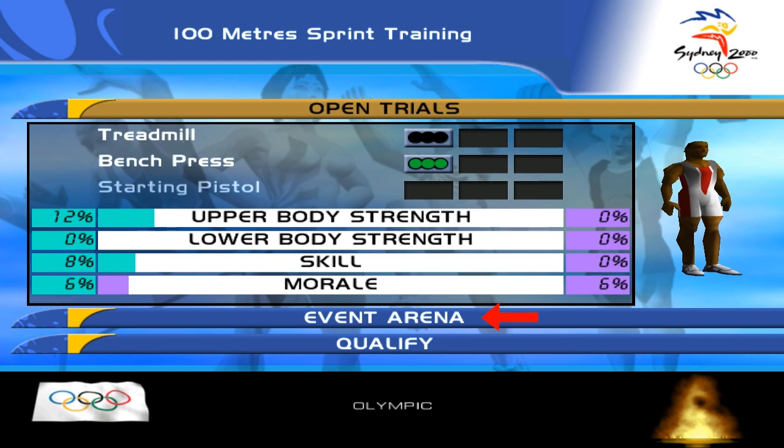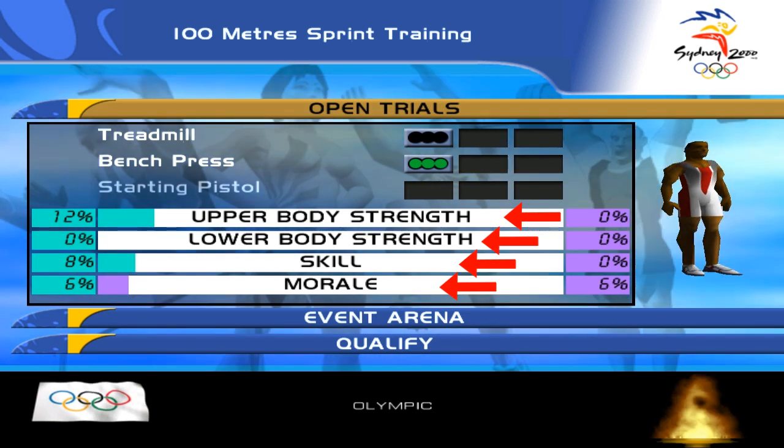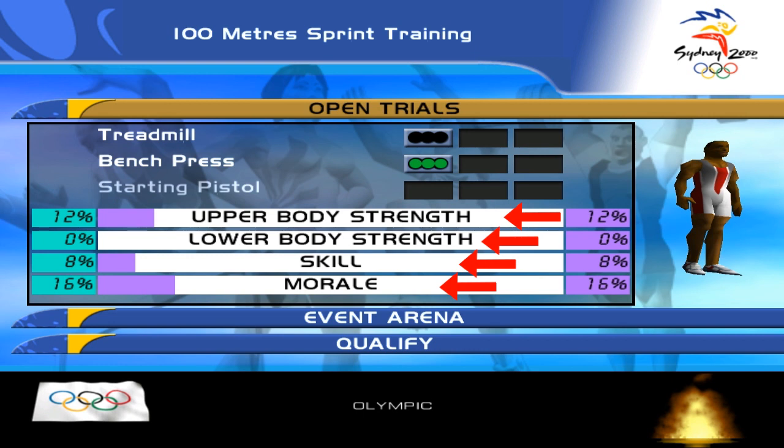After completing all exercises you must qualify in the Event Arena to gain those stats — otherwise you'll get nothing. This is before Event Arena, and that's after. Stats change color to purple, which means you have those stats and won't lose them. Notice that qualifying in the Event Arena gives a little morale boost. Your player is faster now — you'll notice these changes while playing through. All you have to do is go to Qualify and win the competition to get to the next stage.